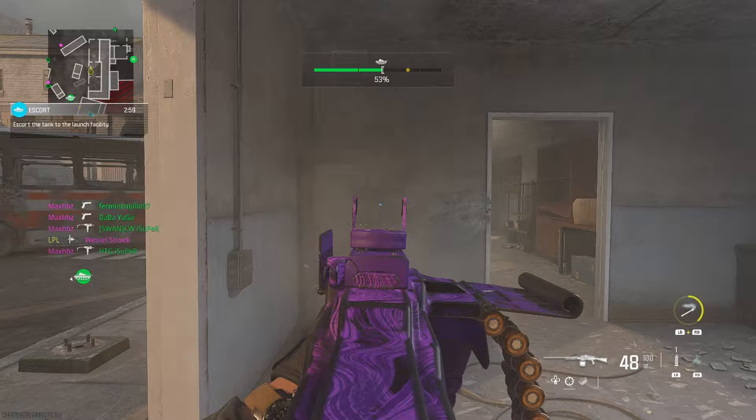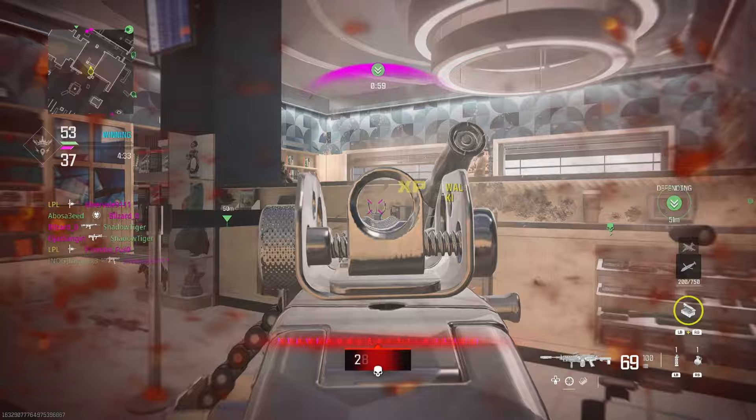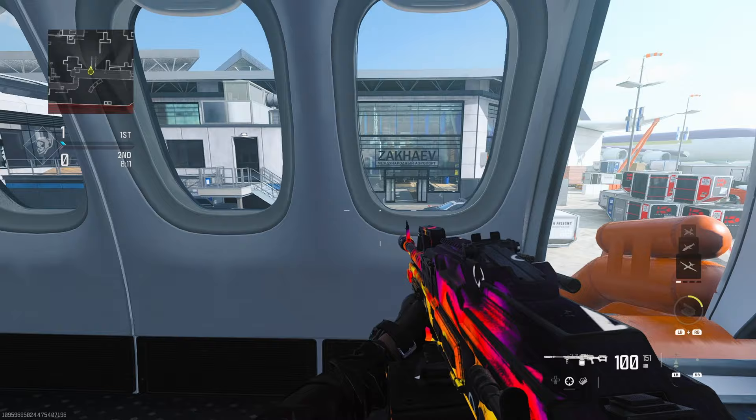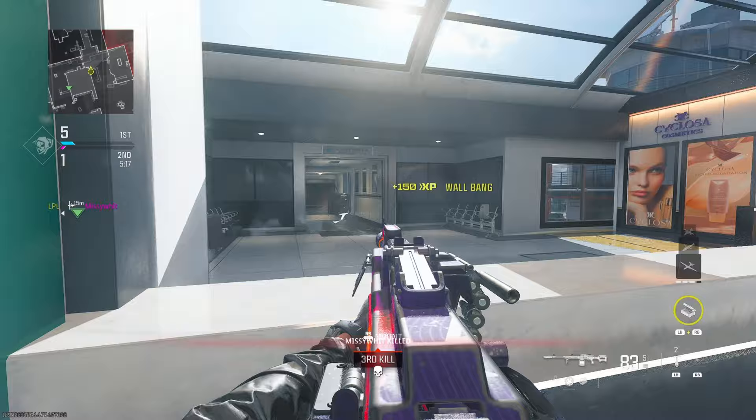The second game mode I'd recommend is Terminal 24/7, and the best spot is the middle counter. You can use both sides to your advantage, and being in the middle of the map meant enemies would always walk on past. With map voting and loads of maps in the game, you might not reliably get other maps, whereas with Terminal 24/7 you find five or six spots you enjoy and you're guaranteed wall bangs every single game.